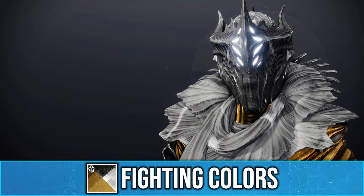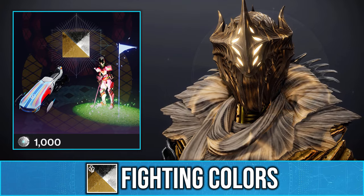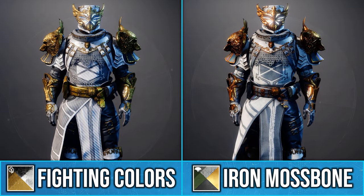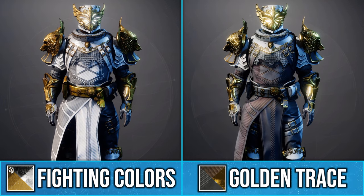Today I'm going to be showing you the new event card shader Fighting Colors, which you get by upgrading your event card for 1000 silver. This shader is a bit of a mixture between Iron Mossbone and Golden Trace, but with some added unique effects.